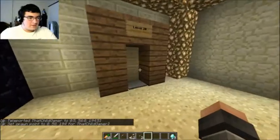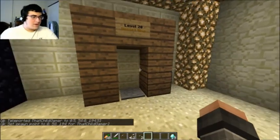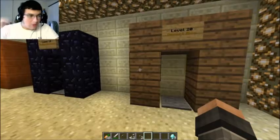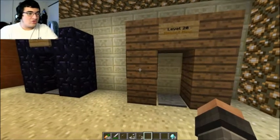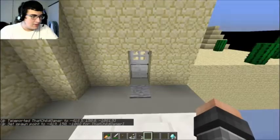Alright. My brother's playing a game out there and he is screaming the hell out of there. I'll be right back. Alrighty. Onto the last level. Level 20 — Desert Mine. Alrighty.